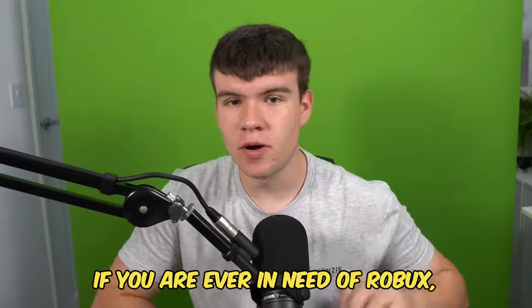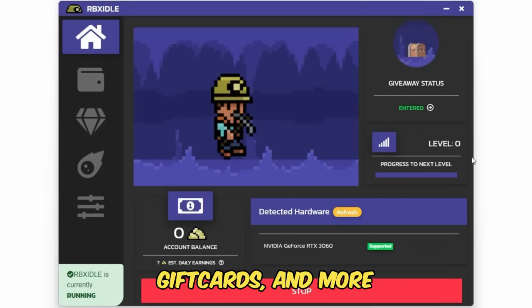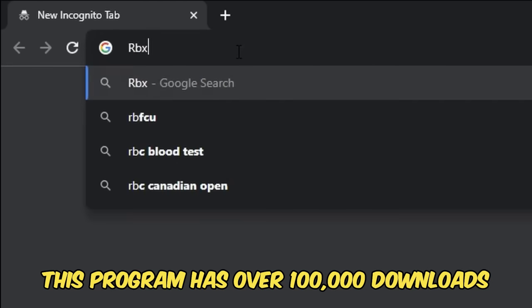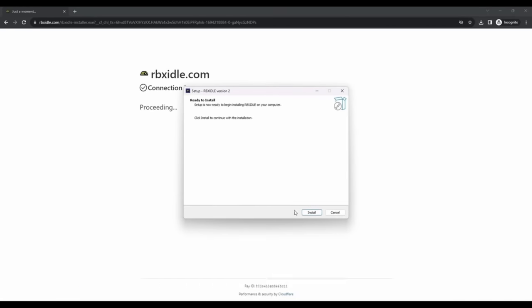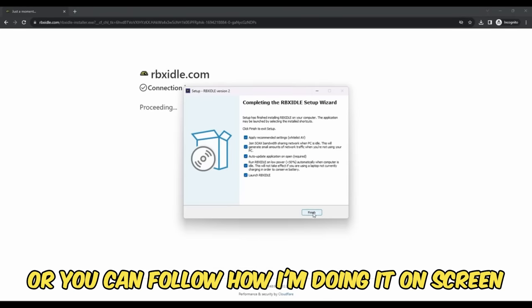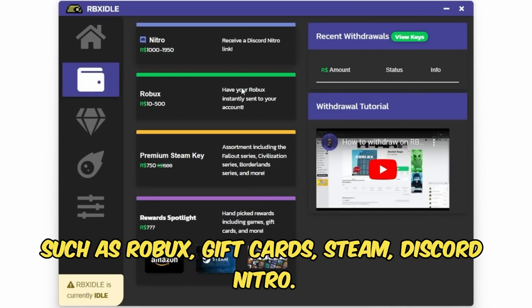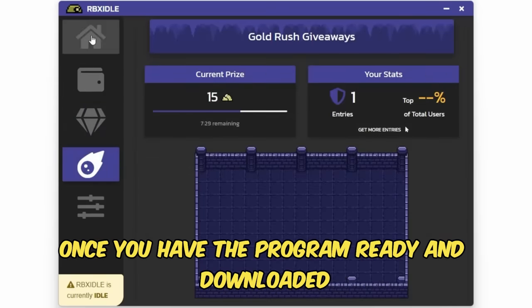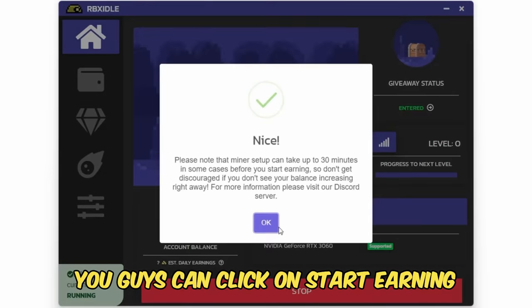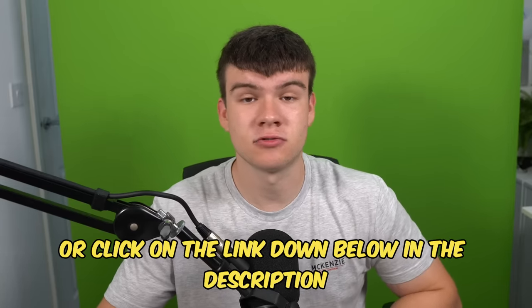But if you are ever in need of Robux and have a computer, go ahead and check out RBX Idol. This program allows you to earn Robux, gift cards and more with simply a computer. This program has over 100,000 downloads and has already given out millions of Robux to a lot of players. All you have to do is go to the website and click on the download button. You can earn with any computer and there are tons of ways to get prizes such as Robux, gift cards, Steam, Discord Nitro. You can level up for rewards or win prizes in Gold Rush giveaways. Once you have the program ready and downloaded, you guys can click on start earning, and this will make your computer do the work completely for you. To get started, head to rbxidol.com or click on the link down below in the description and in the comments.